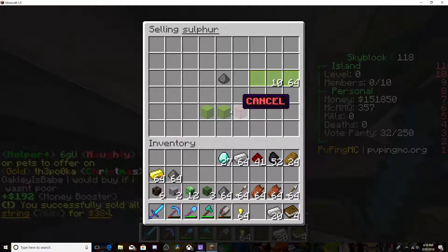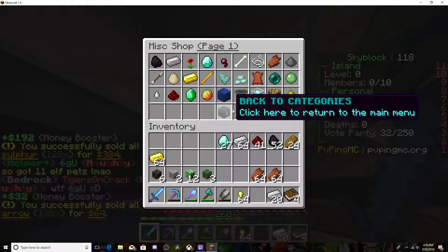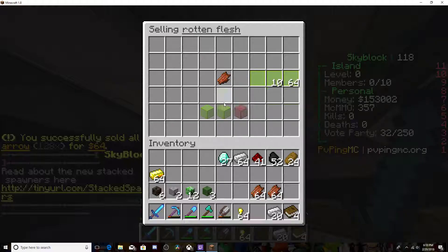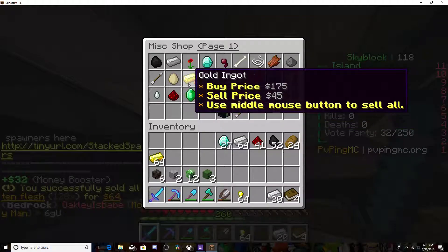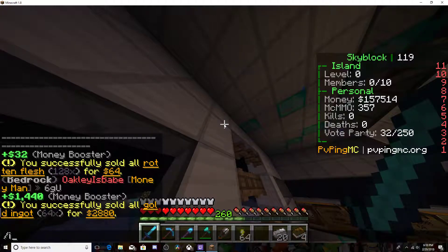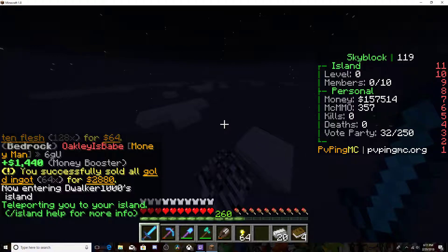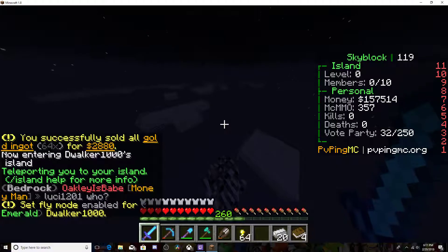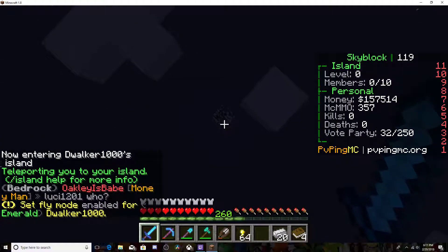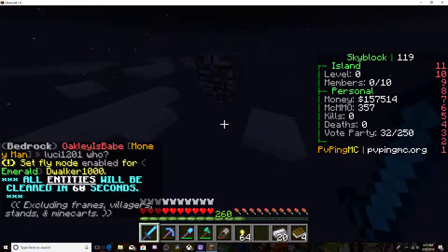So I farmed out my whole entire island, so there's a blank — 100% blank sheet — I mean a completely blank canvas. It's literally just this one piece of bedrock, nothing around it. That's the center of the island.